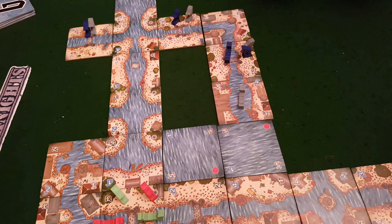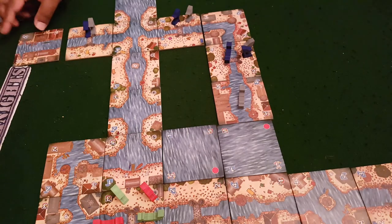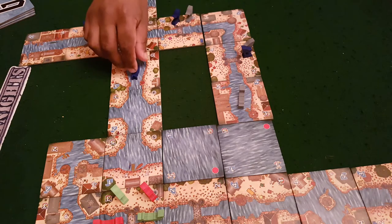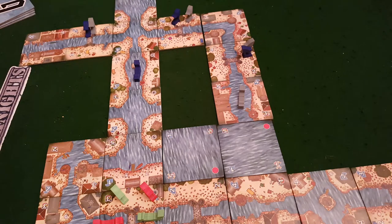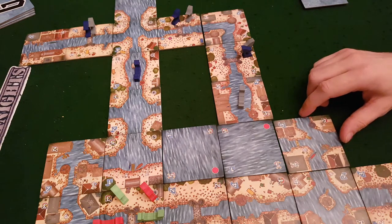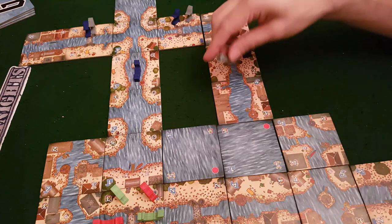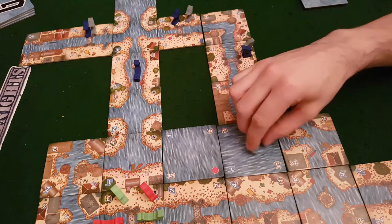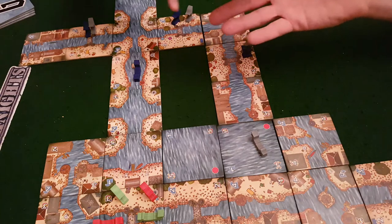Ash considers his move — he goes one extra space to try to overtake as well. He places a tile, moves forward: one, two, three, four. He has to stop due to the tile conditions. He draws a new tile. He's on a current four with movement of four, so he moves four spaces and must stop.